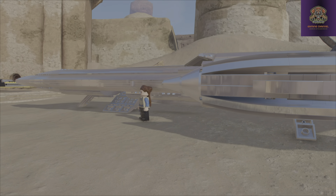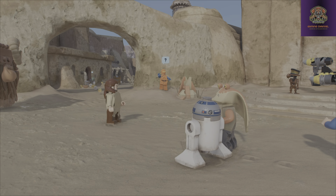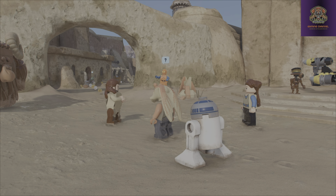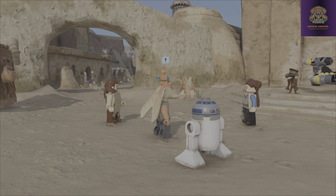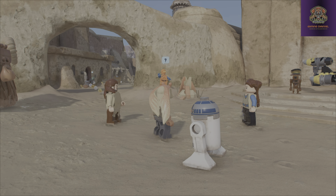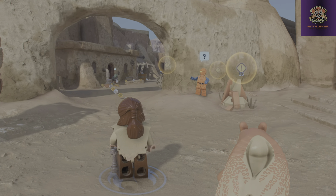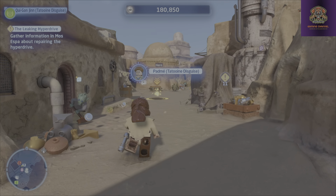The Mos Espa spaceport isn't far. Wait! Her Highness commands that I go with you. She's curious about the planet. I'm Padmé, one of the Queen's handmaidens. This is not a good idea. But if the Queen wishes it... Now we need to find a mechanic selling the parts we need. Let's ask around.